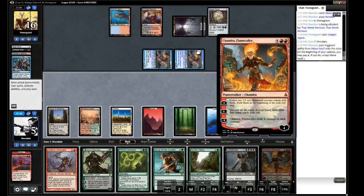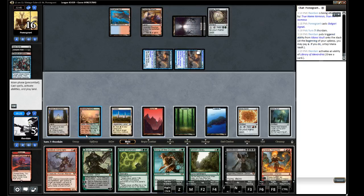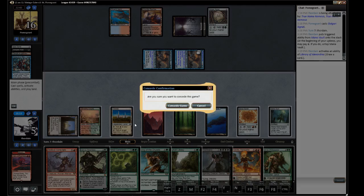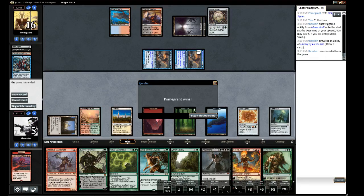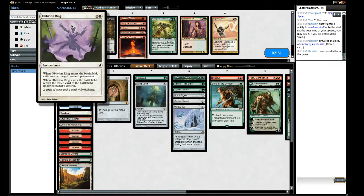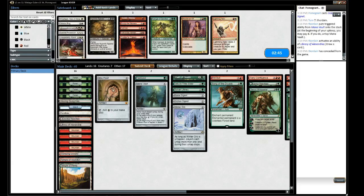Chandra — but she also deals damage, right? Yeah. Okay, I'm just going to concede here. Yeah, that's pretty tough. Can't be targeted. We have really no answer to a TNN, especially a double TNN draw like that.